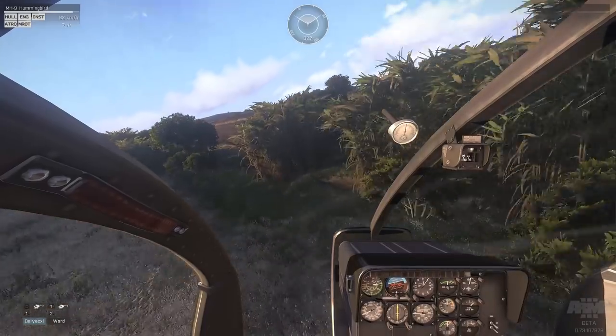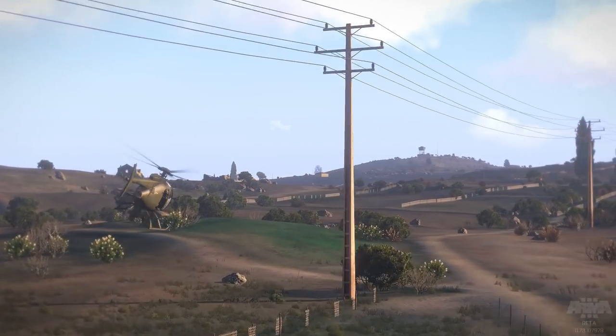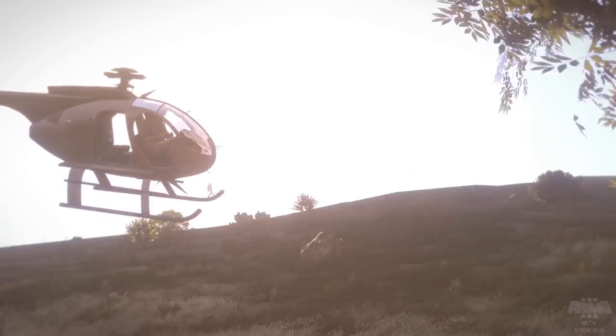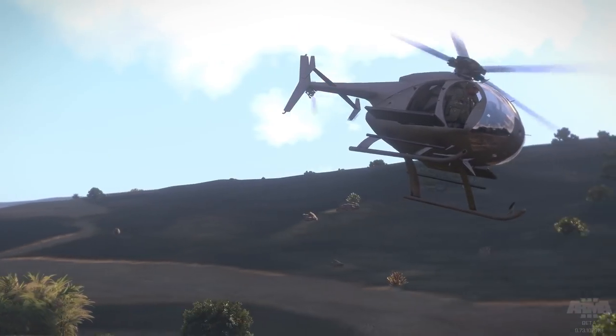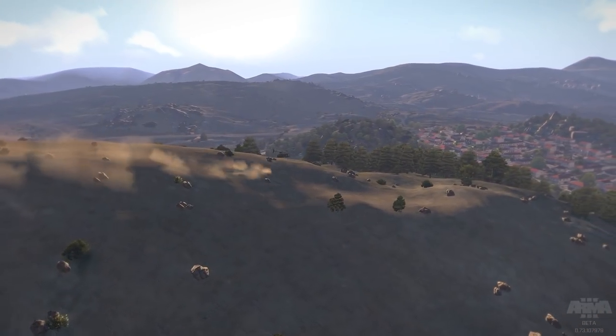When flying low-level, keep a sharp eye out for anything in your flight path. Power lines are nasty surprises, but you'll also be at risk of hitting poles, trees, and even particularly large rocks that happen to be in the way. When planning your flight route, pay attention to the terrain in the area and what threats might be present. Plan for both enemy presence and natural or man-made obstacles and fly accordingly.